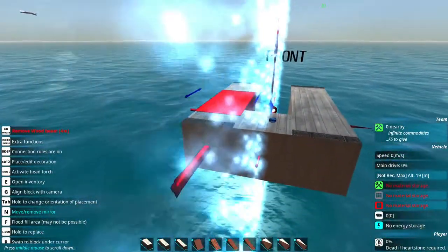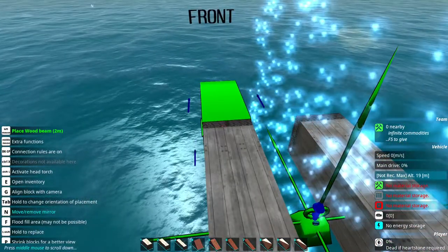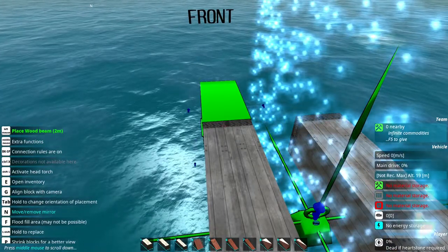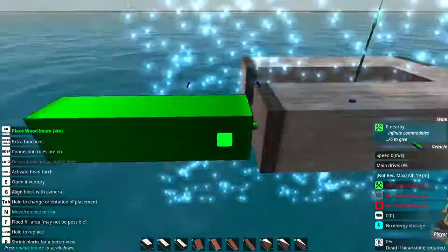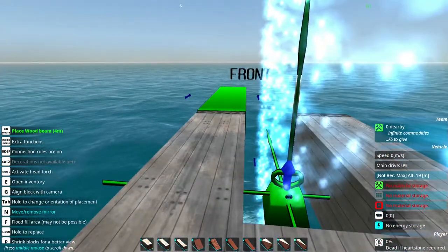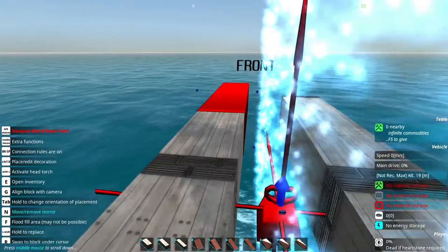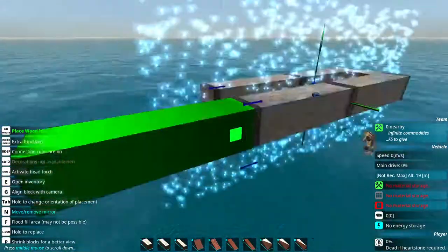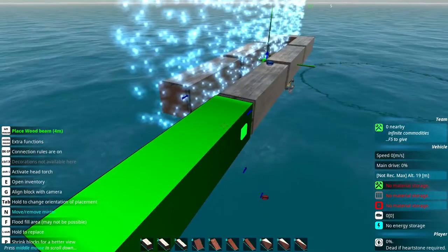The first thing you want to do is line up towards the front. To do that, hold down the W key or just tap it to get to the green. We're going to be using some more four-meter wood beams — tap the number three if you have it set to that binding. Once it's shown green, just press left click. Then build one more into the front by pressing W again and left clicking.